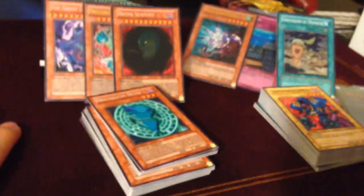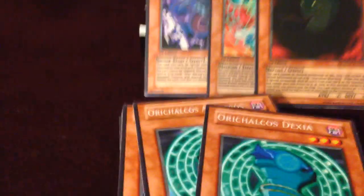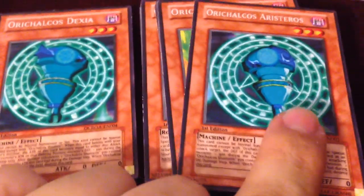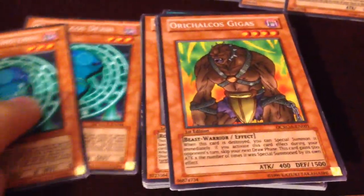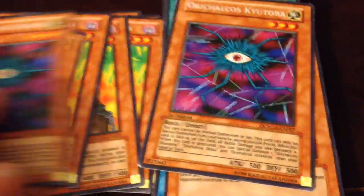Rope of Life and Zombie's Jewel. Let's just kind of move this to the side. These I reworked on the art itself — Peristeros and Dexia. This is pretty much for the second version of the Orikagos deck. But this has alternate art, which is the main art from the anime, which is pretty cool. It's very refreshing.